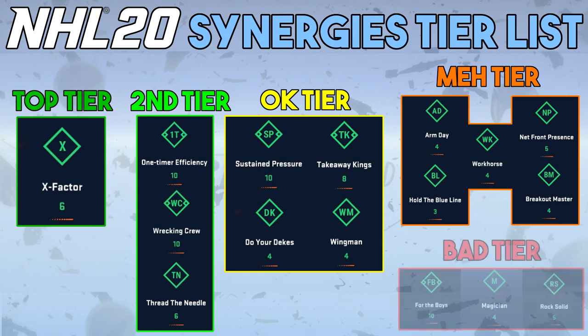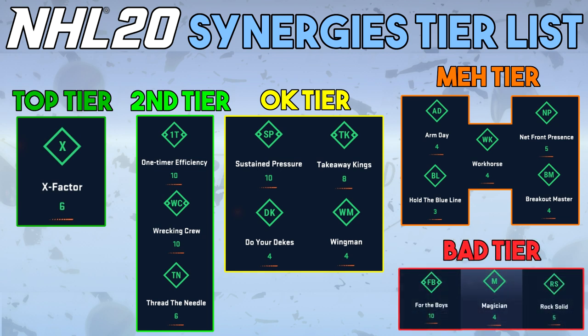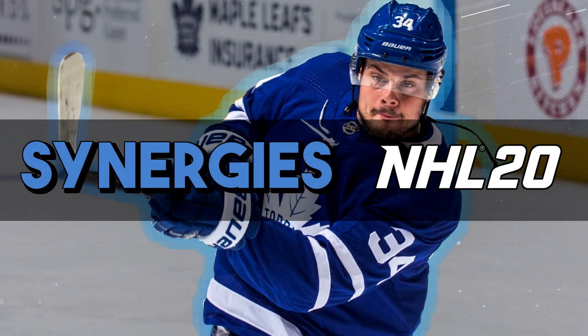Finally, the bad tier — stay away from these. Rock Solid and For the Boys affect your Zach Rinaldos of the world, essentially buffing low-impact players. Magician is for your centermen taking face-offs, and since it's a player synergy, if those players aren't taking face-offs it doesn't affect them at all — making it essentially useless.